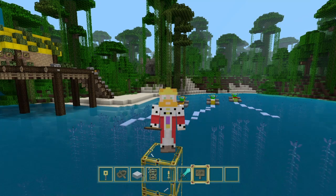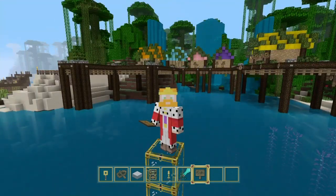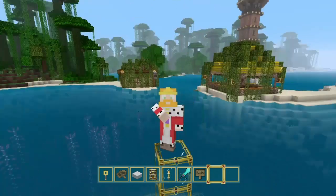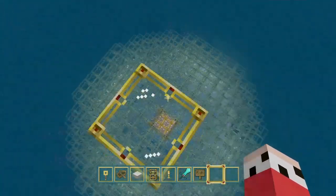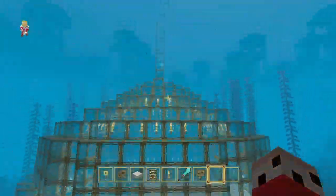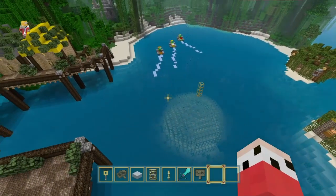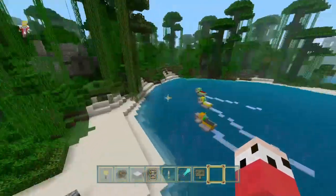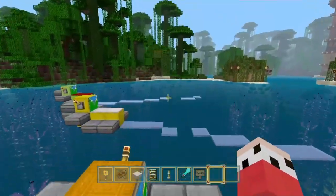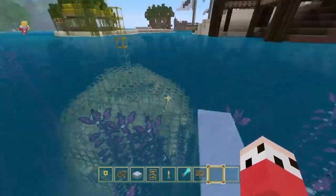Hey guys, it's your boy here and today we're back with episode 13 of Creating Paradise Island. Today we're going to start the interior of our underwater dome — it's like a dome shape underwater. Look at these cute little jet skis we made last episode.